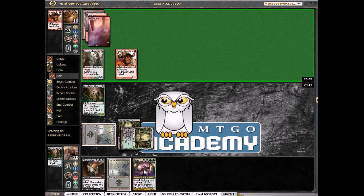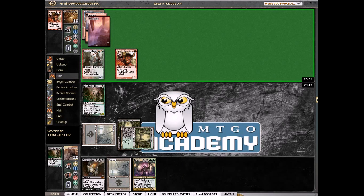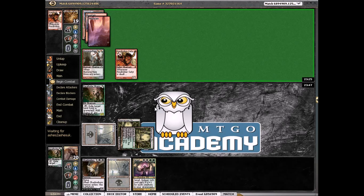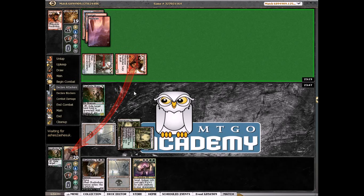That also makes our Jared a 4/4. Pretty soon he can play this and at least kill something. He doesn't have any removal spells for our Deathrite yet — or if he does he's not willing to use them. This is so fragile I'm just willing to trade off as soon as possible.